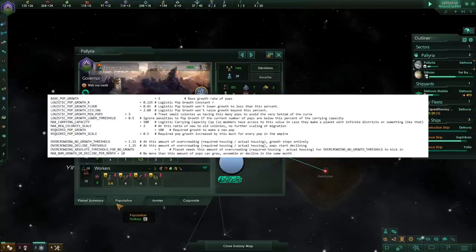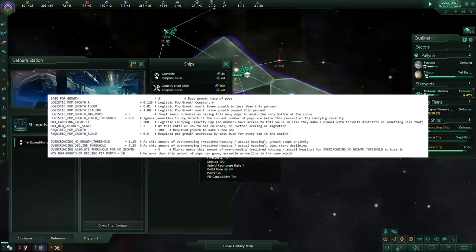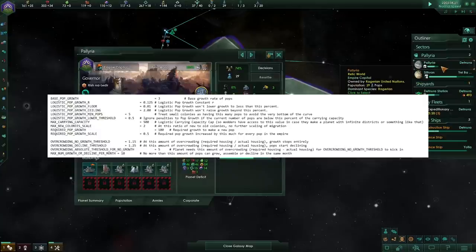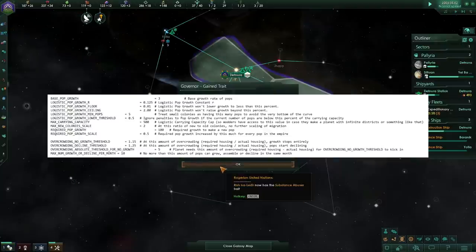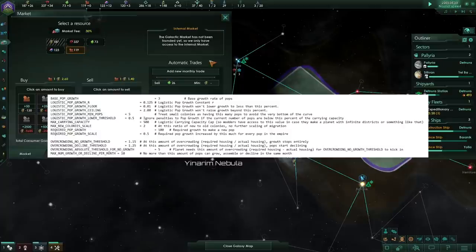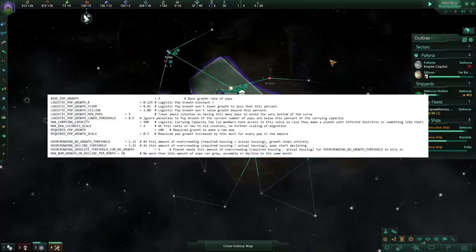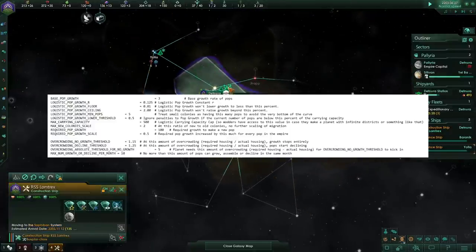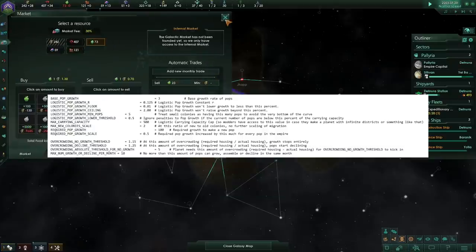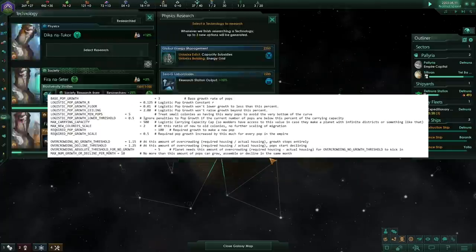The required pop growth is 100, then scaled by 0.5 per population in your empire — so 200 pops means you need 200 total accumulated growth. They've also adjusted the overcrowding threshold: you lose growth when required housing divided by actual housing is 1.15 or more, and if it's 1.25 you start getting decline. However, as long as you have fewer than five homeless pops you don't suffer from that rule, so under minus five on your housing you're fine — you'll still be growing, though you may lose some pop growth to emigration, which can go to other planets.